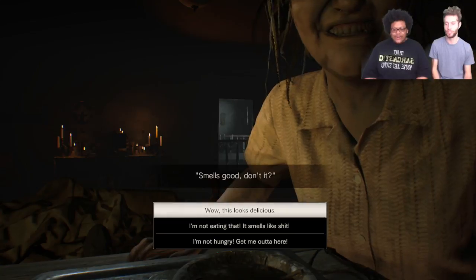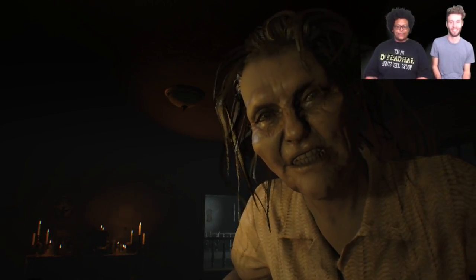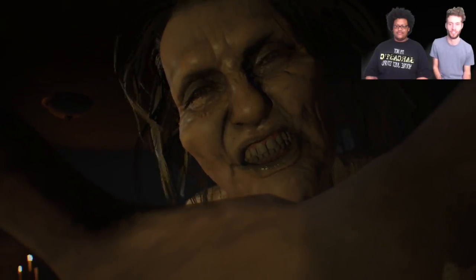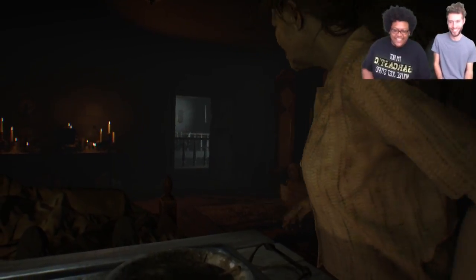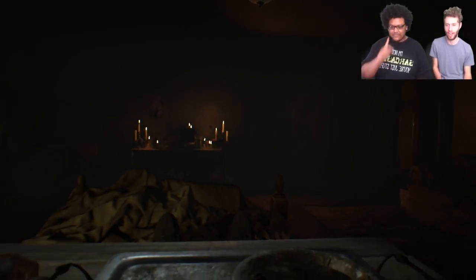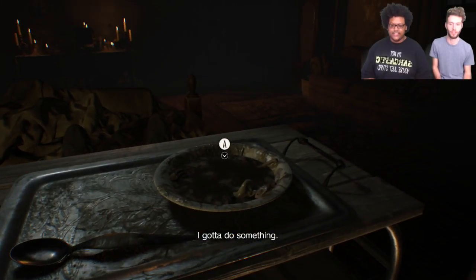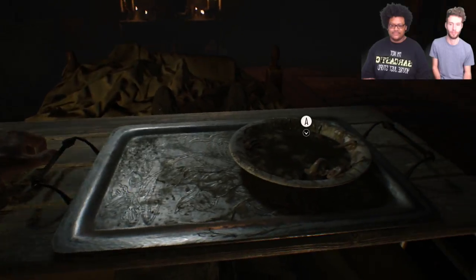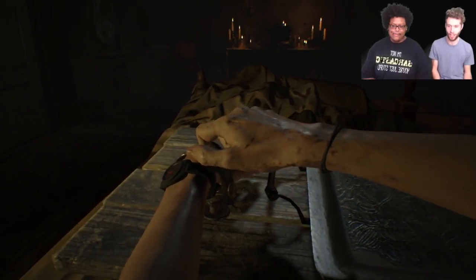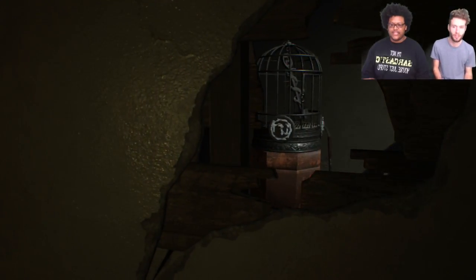I feel like that was a good choice. We said 'wow this looks delicious' — are you gonna eat it? Let's escape from the room. All right, pick up that spoon. Use the spoon to pry yourself up. I feel like that wasn't as secured as it should have been — that was a lot easier than expected. All right, we can crawl.